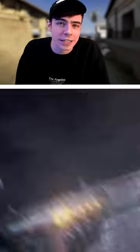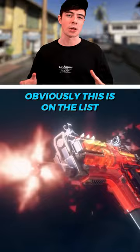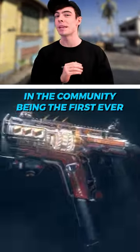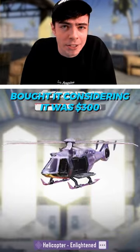Number four is the Ascended draw. This was the first mythic to ever release in the game and it came with a bunch of different things. It holds such great weight in the community being the first ever in the game. I'm still surprised that so many people bought it considering it was 300.